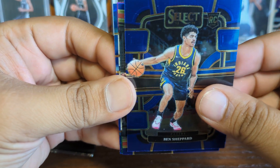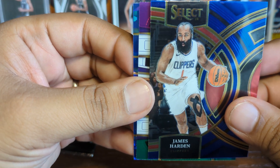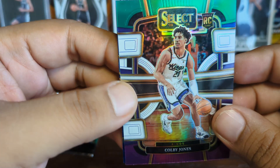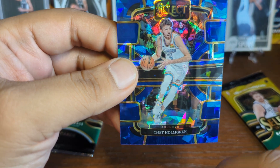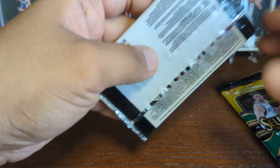We've got a Ben Shepherd rookie, a James Harden on the Premier level, and a tricolor rookie of Colby Jones. We've also got a blue cracked ice of Chet Holmgren. Down to our last two packs and we still have not hit a Wemby, but we've still got a couple of chances.